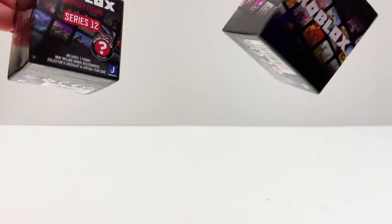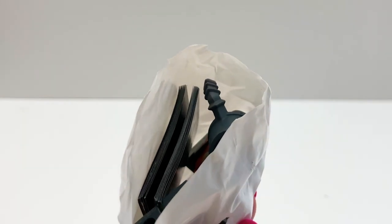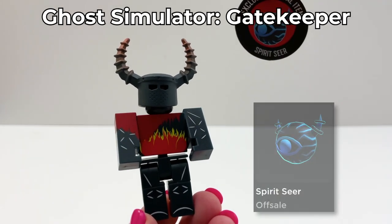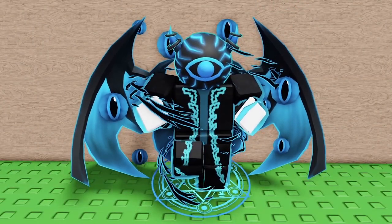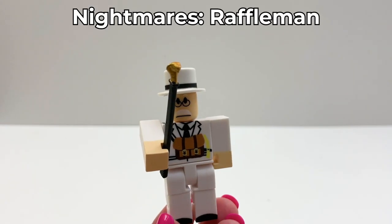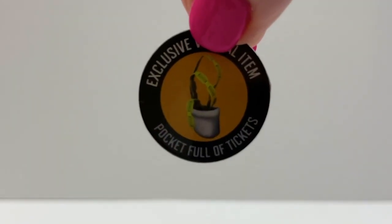And now let's open the mystery boxes. First, series 12. Looks like this one matches. We got the Ghost Simulator figure, and this is an amazing code too. And the series 10 box. This is a very lucky day — I'm really liking what we're getting. This is the Raffle Man from the game Nightmares, and the code is great — a pocket full of tickets.